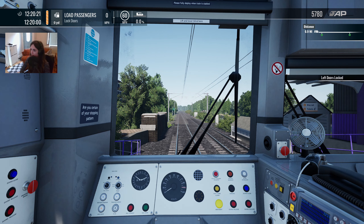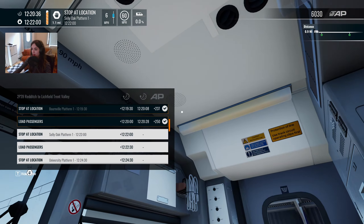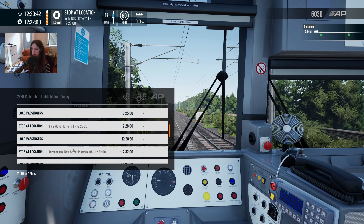We're really not staying at these stations for a long time - just in and out very quickly. Let's go. Selly Oak, and then University, Five Ways, and then Birmingham New Street.